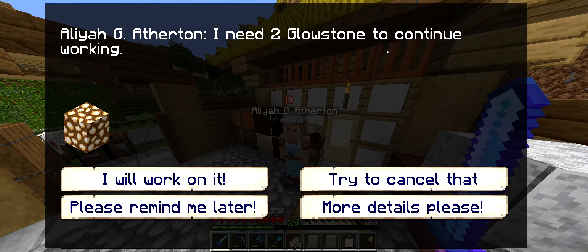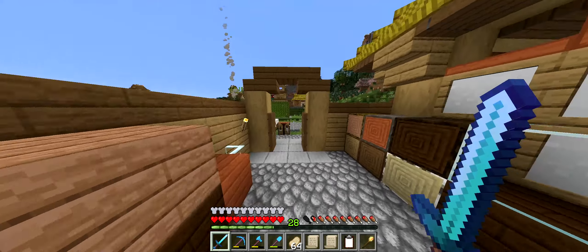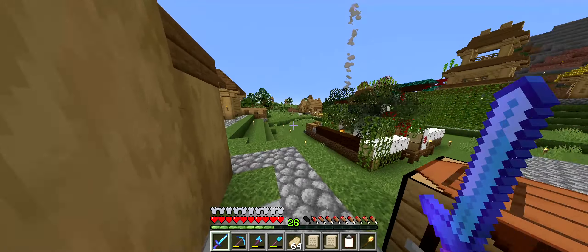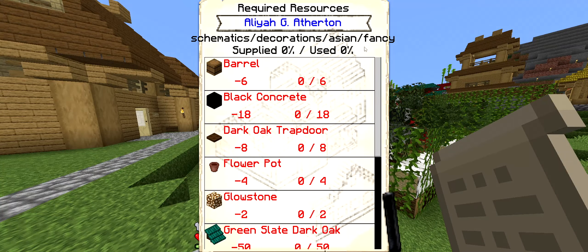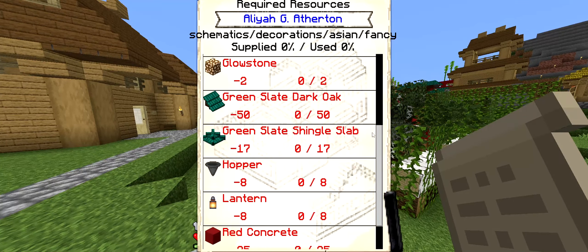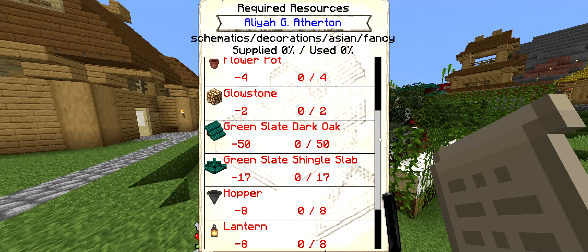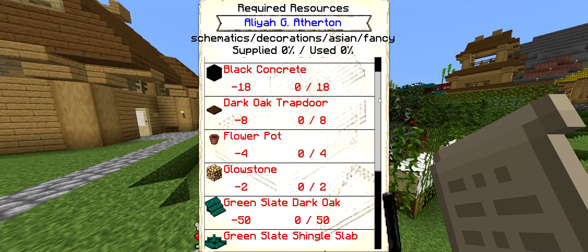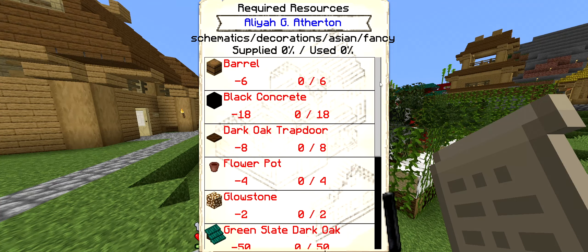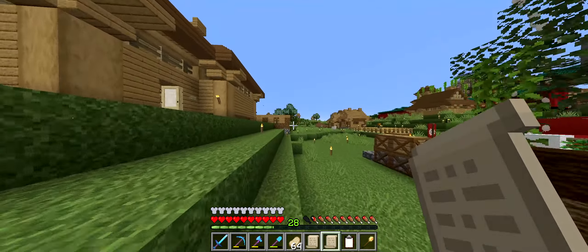Elia is after two glowstone at the moment for whatever build she's up to, so I will head off to Hell to get her that. She is actually making our fancy gate, which is going to require quite a lot of different items. This probably isn't a bad place to start with trying to teach as many of these recipes to our different villagers as we can.